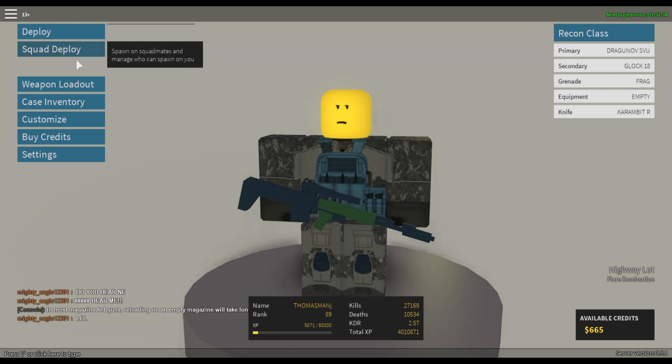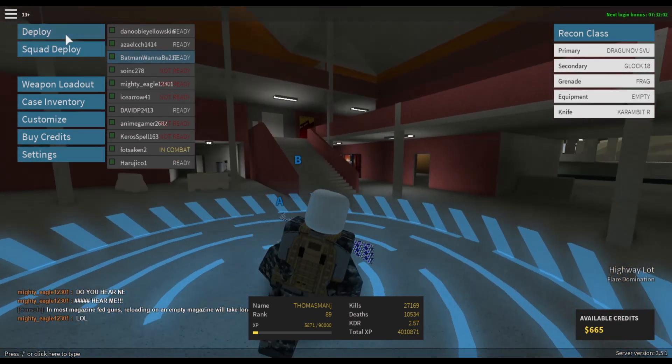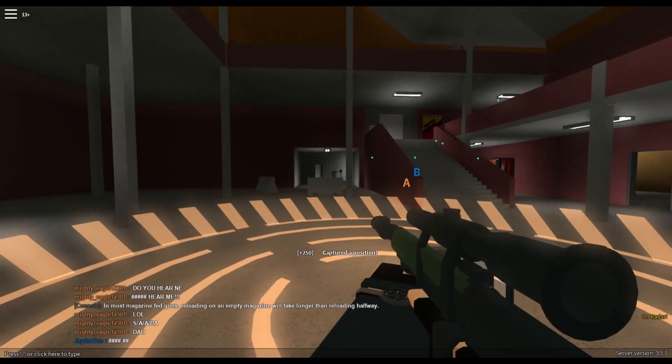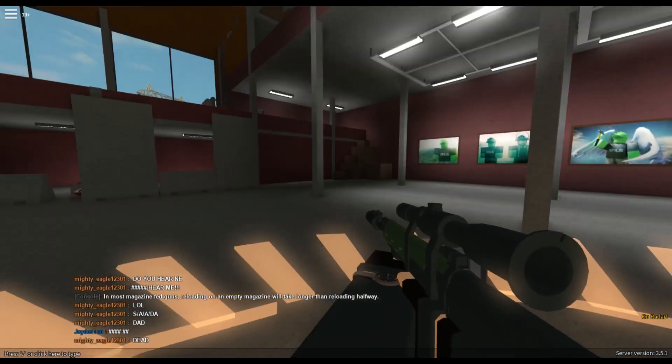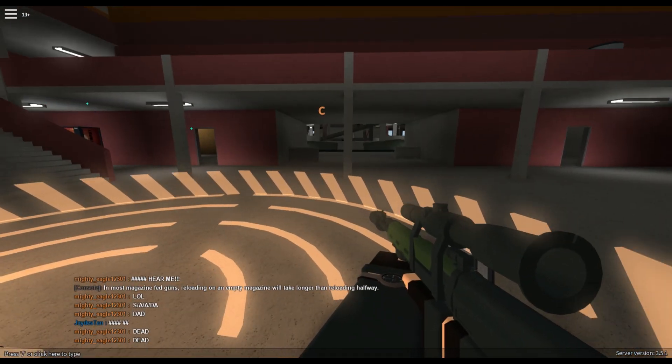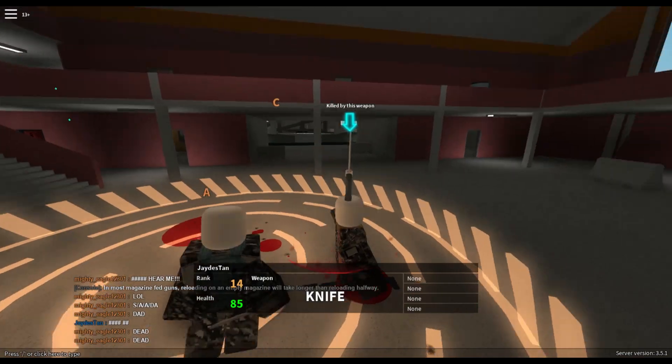Okay, I'm now loaded into the game. Now to spawn in — and look, I can't move. I can't do anything, I can't even press ESC. Well, I know how to fix that. That's Discord.